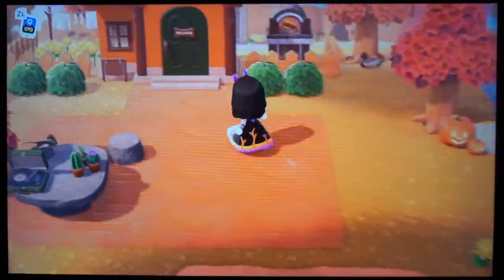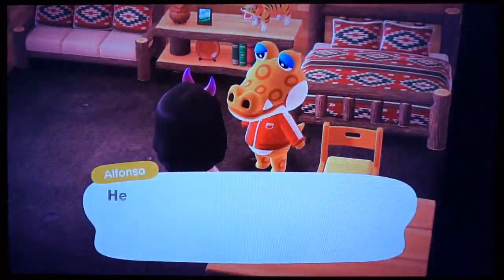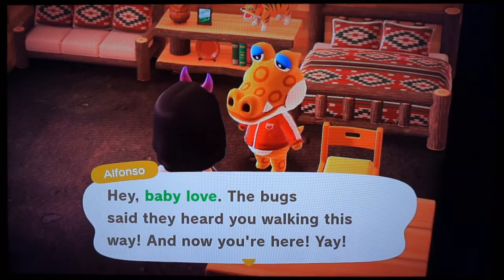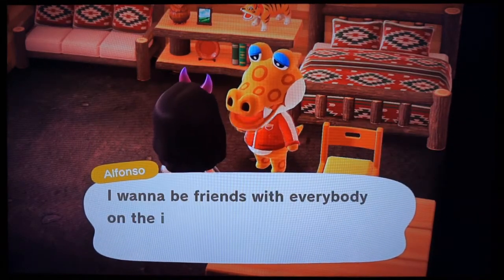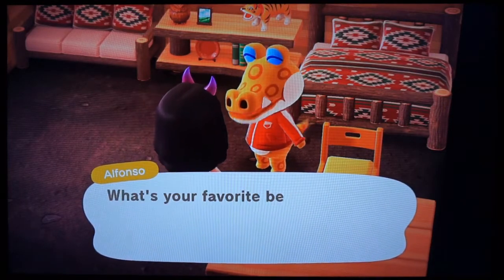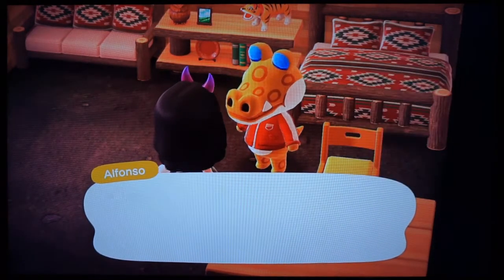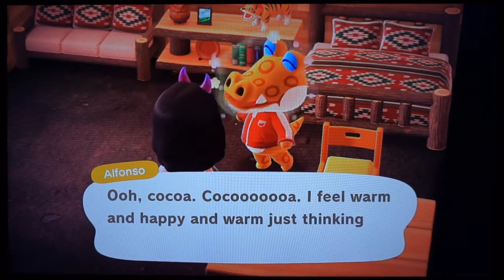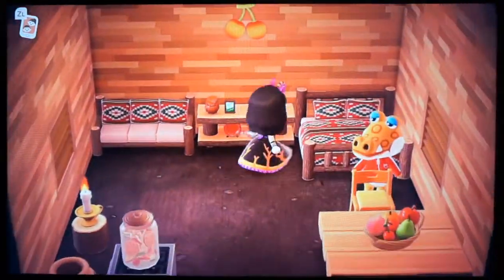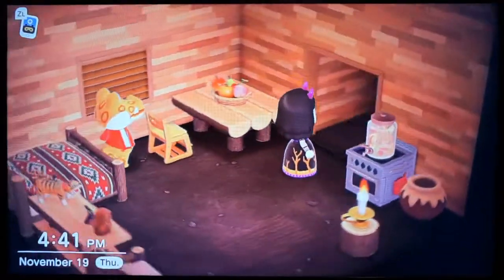And this is Alfonso's house. He's an alligator — he's my lazy villager. He's funny. He likes snacks — that's his favorite thing, snacks. He has a basic room — it has like a Native American feel to it with the bed and the couch and stuff. His house is not too bad.